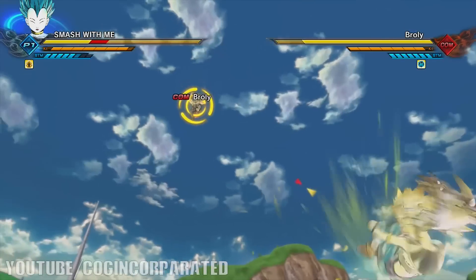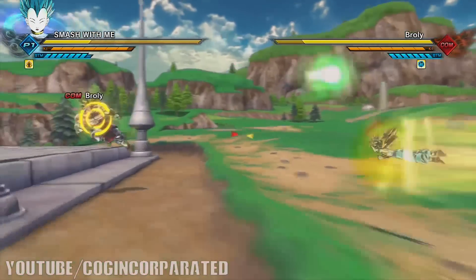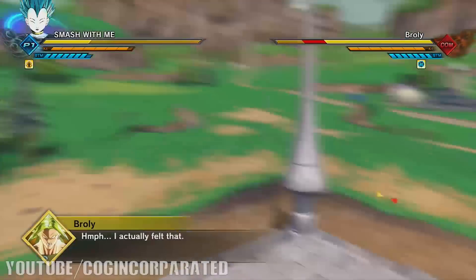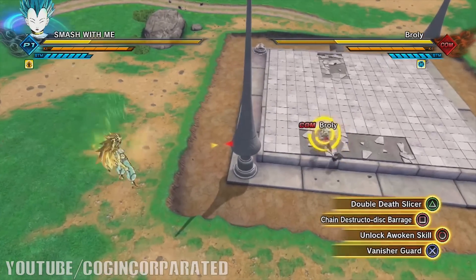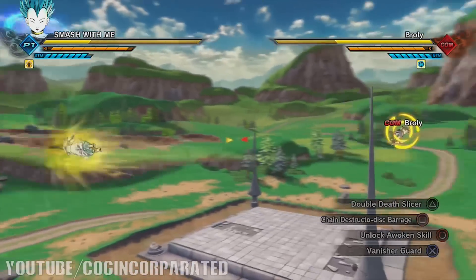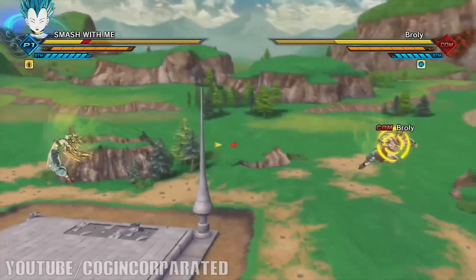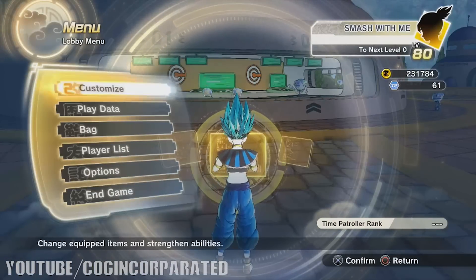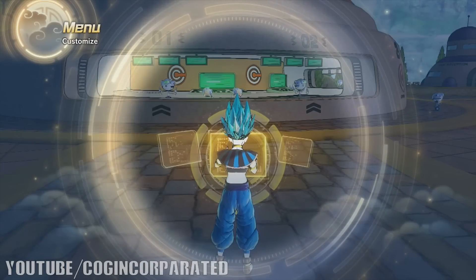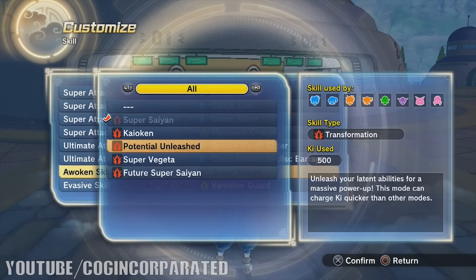If you kick your opponent away, or Stamina Break them and kick them away, the Chain Destructo Disc Barrage is probably the more superior attack. But when it comes to damage output specifically, the Double Death Slicer is going to be more effective.